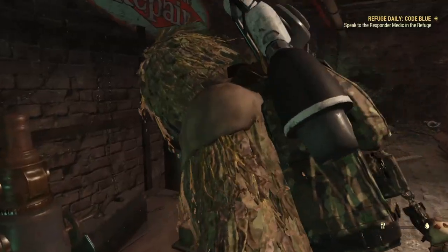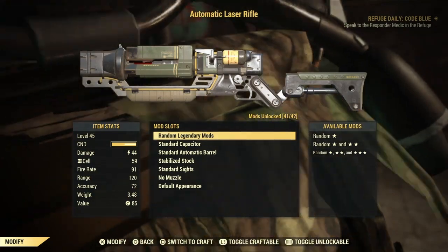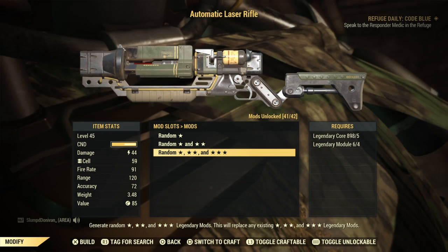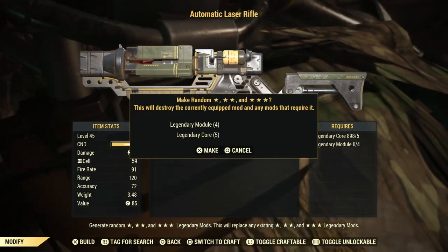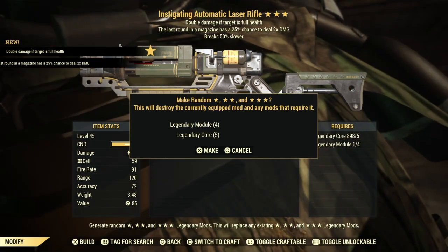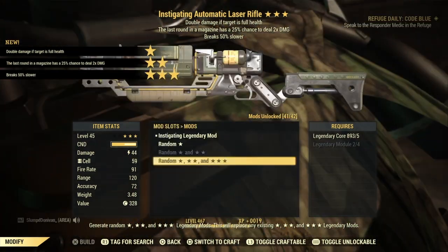This works with anything. See, I only have six modules but I'll be able to roll it twice. You just want to get it right here, and once you get it right here, you just want to hurry up and press it. Look at those — and you see, if I press it again, it re-rolls it.